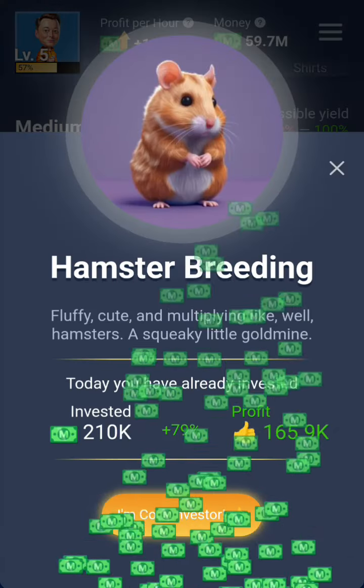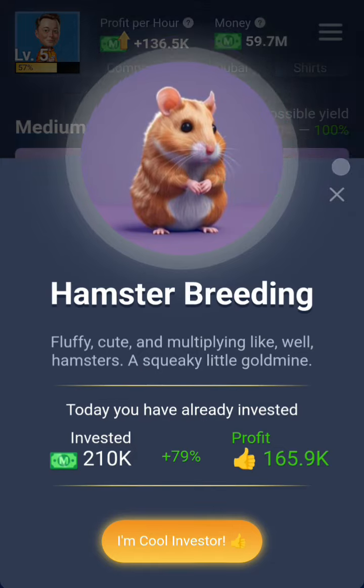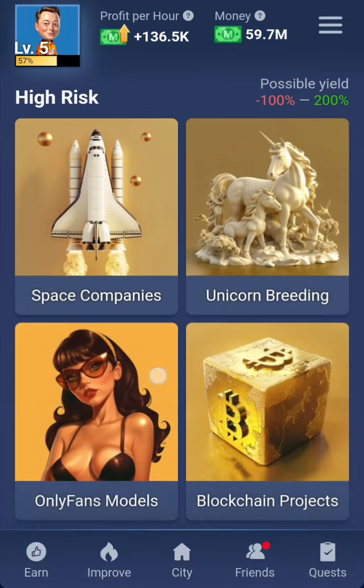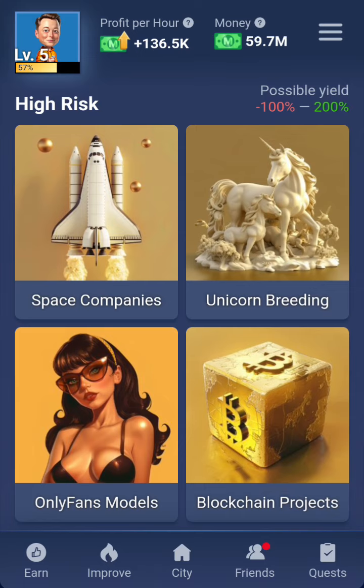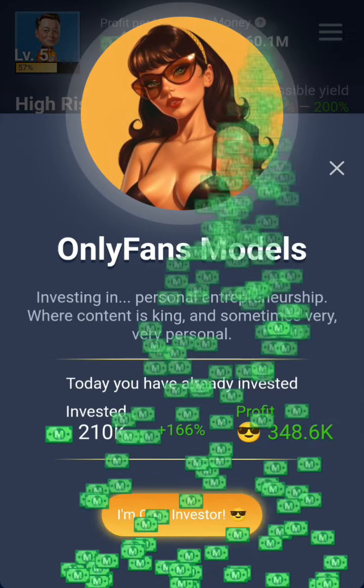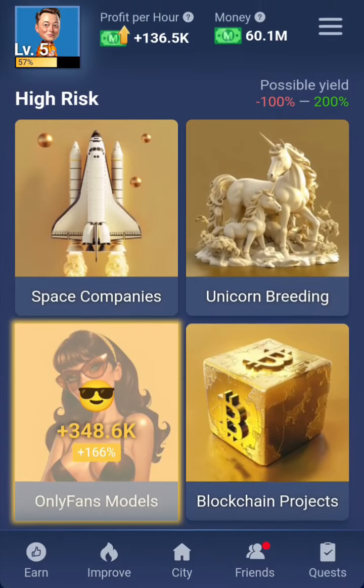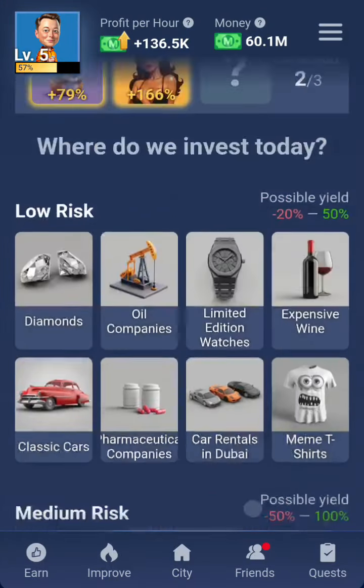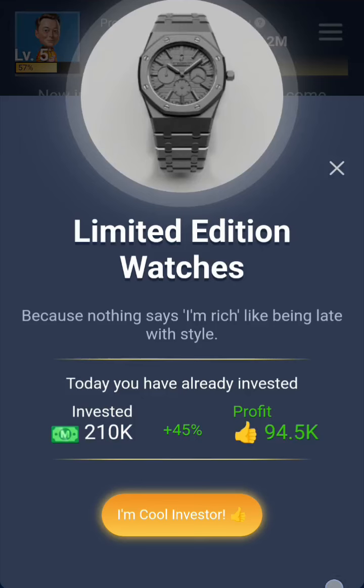The second one is this OnlyFans and Mood — take that to the maximum as well and get it. The last one is in the Specials section, which is this Limited Edition with Truth — that's the last one you need to get.